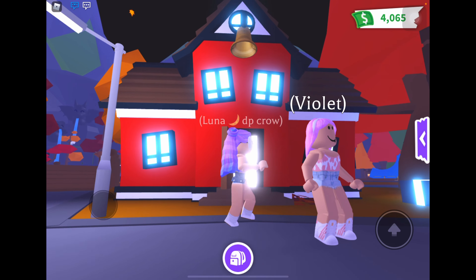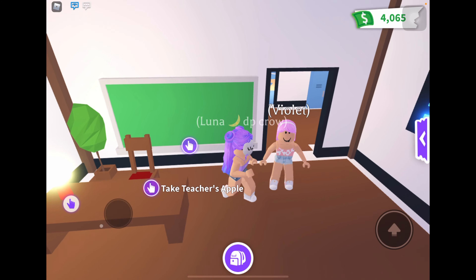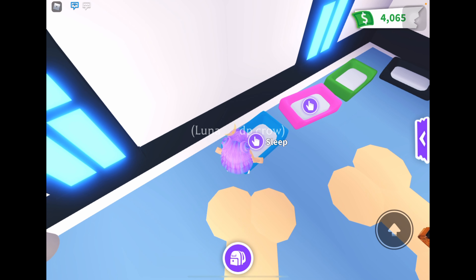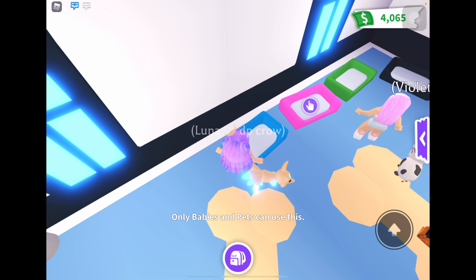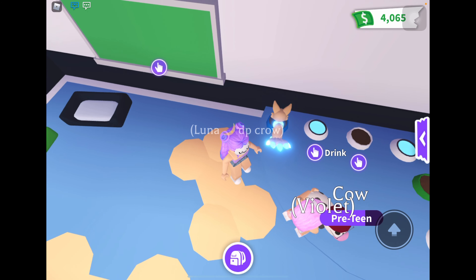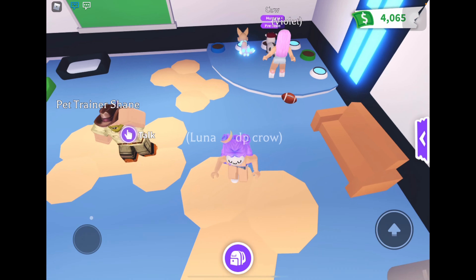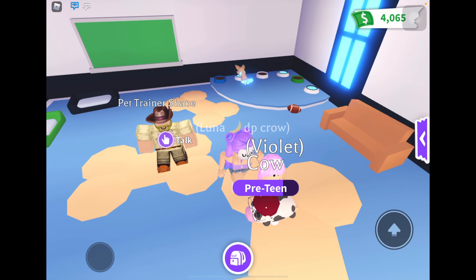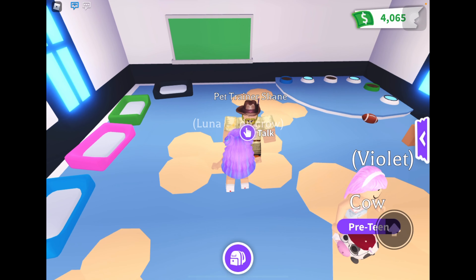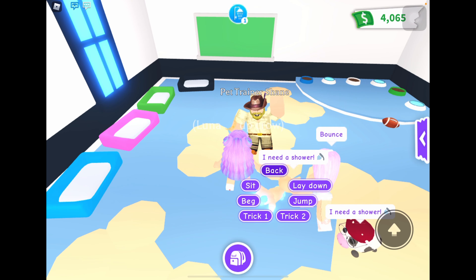These next few hacks are inside the school. First, there are free apples over here which you can eat and also feed to pets. There are beds over here for pets, and if you are a baby you can also sleep there. And then there is pet food and pet water, which is actually working. Also, a lot of people don't train their pets when they trade, but if you equip the pet and then talk to this guy, he will train your pet so you can do all these different tricks.